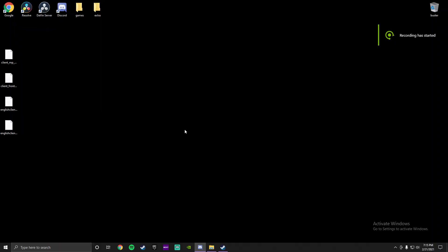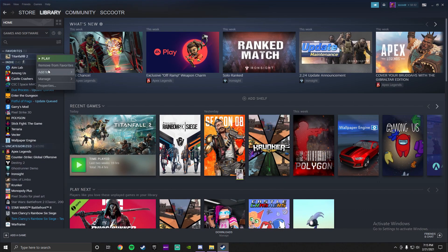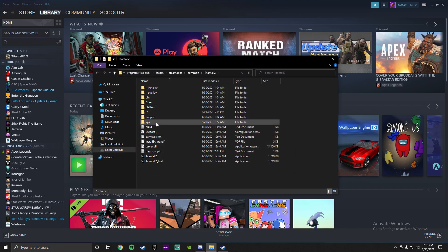Alright, so what we're going to do is make this as easy and short as possible. In the description of this video, you're going to find four files in a Google Drive link. Download them and go to Steam. Click on Titanfall 2 and go to Browse Local Files.